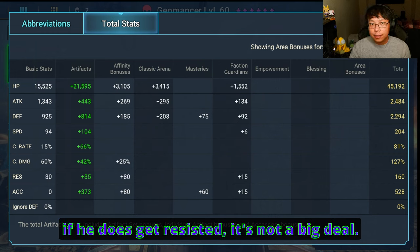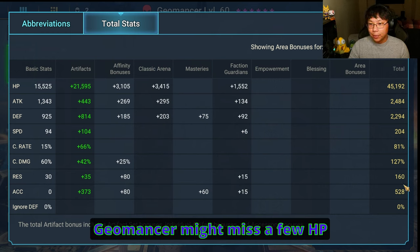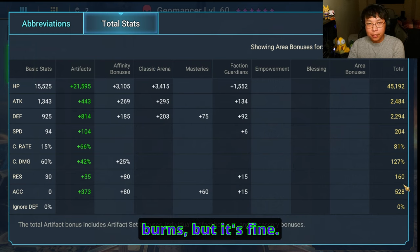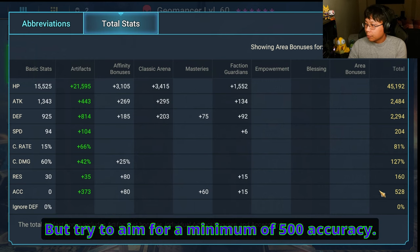But even if he does get resisted, it's not a big deal. On the negative affinity, for example, Geomancer might miss a few HP burns, but it's fine — he'll get it the next time. It's an unkillable comp, you don't really have to worry. But try to aim for a minimum of 500 accuracy.